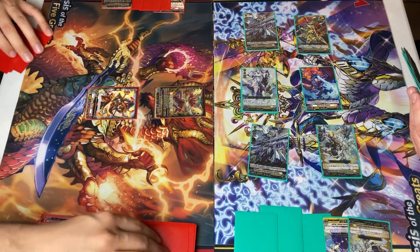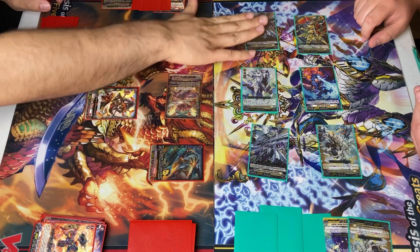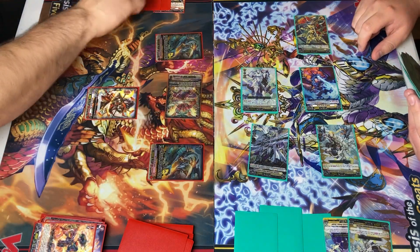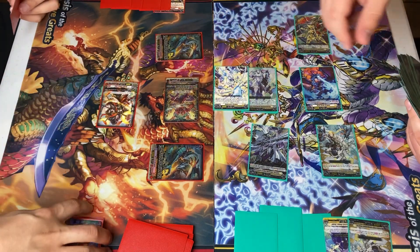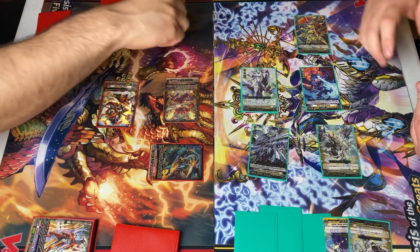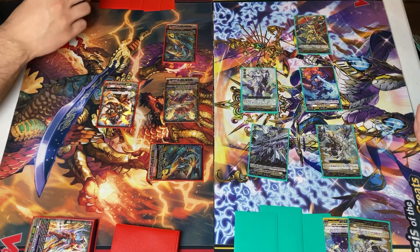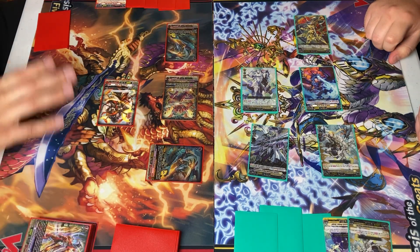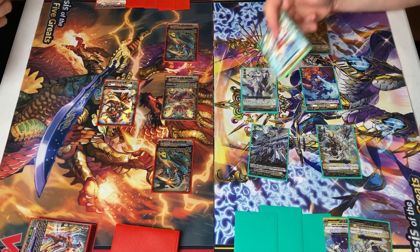Stand and draw. I'll call two Berserk Dragons, and have Dragonic Overlord attack your rear guard Facade. No guard. Twin Drive — first, second. Skill. Discard, stand. 21 to your Vanguard. Drop check. Counterblast for plus power — I can't retire any of your rear guards. Actually, I don't have to counterblast for the attack — I think I used the counterblast by accident last turn, but it's okay. I'll activate the Vanguard — just go 15 to your Vanguard. Guard. And then 15. Guard. Go ahead.